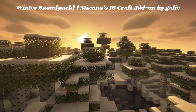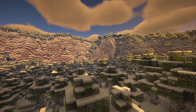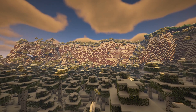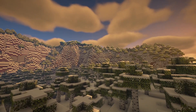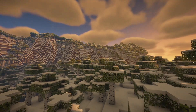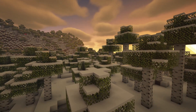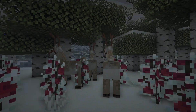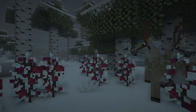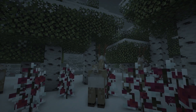The next pack is called Winter Snow Pack for Mizuno 16 Craft as an add-on, by GalleyCraft on Planet Minecraft. I like to use this with the other pack because it covers the trees. It does make the snow all one solid texture instead of layered, but if you want to fix that you just layer them differently in your resource pack folder. It looks so beautiful at sunset and it also changes the rain to snow, which is so pretty.